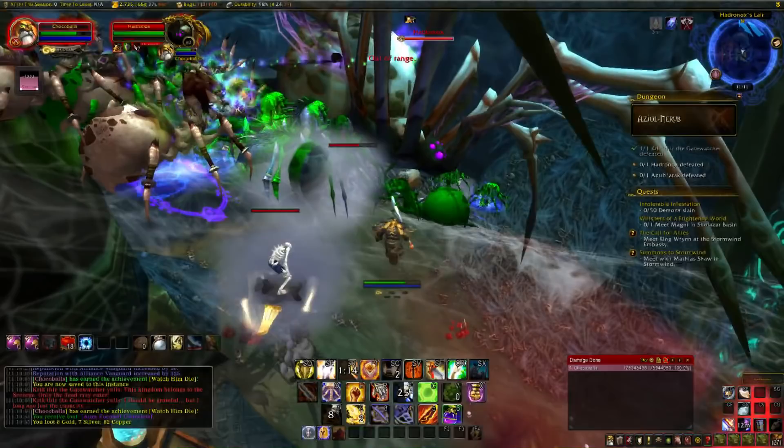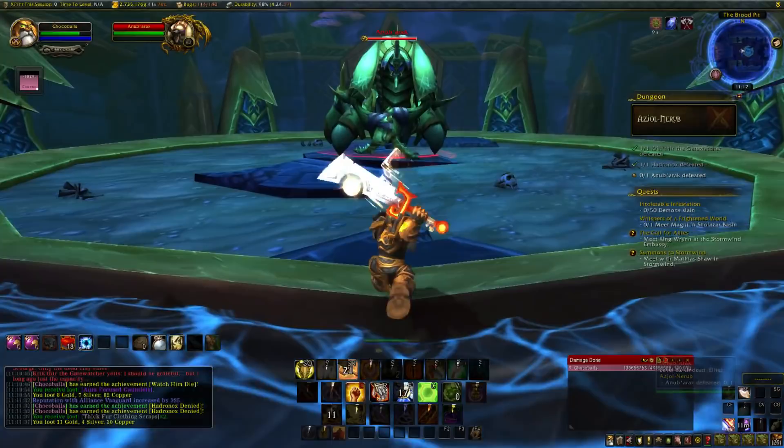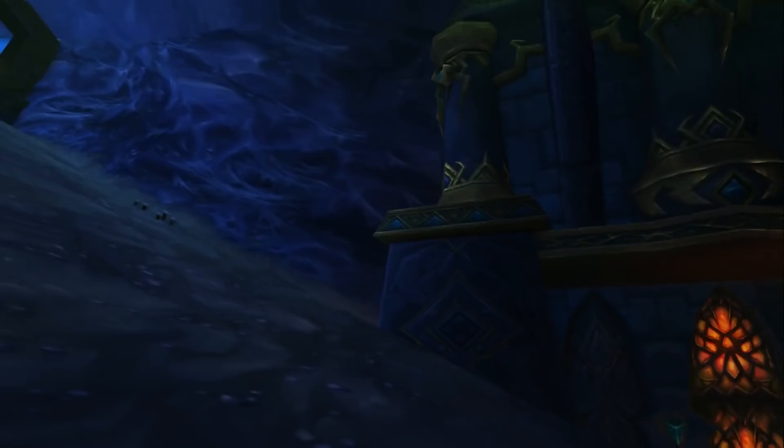And lastly is Gotta Go on the Anub'arak boss: kill him in four minutes or less. Hit him with everything you've got - he will burrow no matter how much damage you do, so just wait for him to pop up again and take him out to get the achievement.